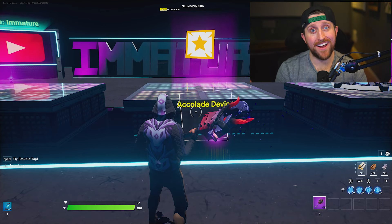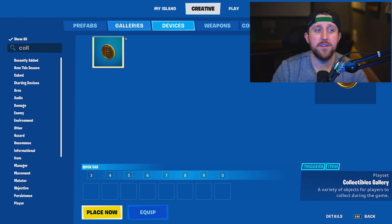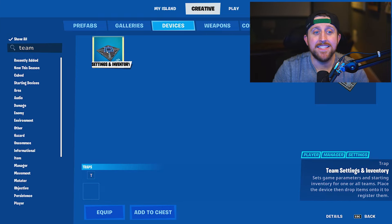The Accolade device doesn't work just by itself — it needs to be attached basically to another device. For the first XP example, I'm going to show you how to set up granting XP per elimination. This only takes a total of two devices to make this work: the Accolade device and the team settings and inventory spawner.